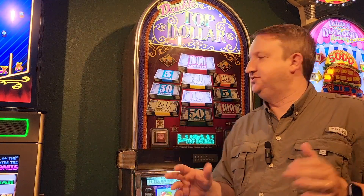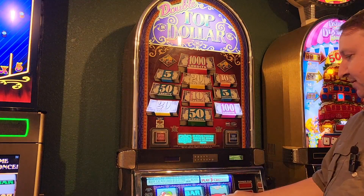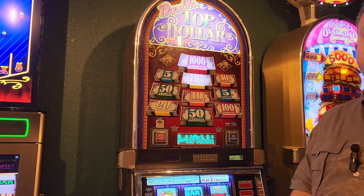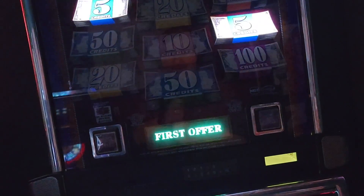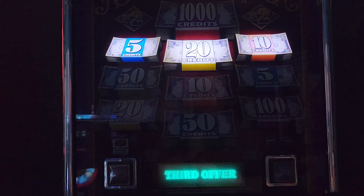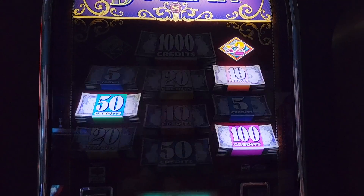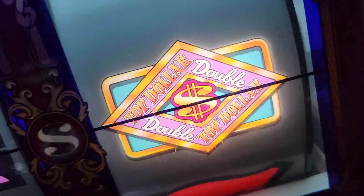Top Dollar is a bonus style game. When you get the Top Dollar symbol on that last reel you initiate the bonus round. Credit offers randomly appear up in the top box — it's like Deal or No Deal where you decide to try again or take the offer. You get to decide whether to be greedy and try for another offer or pocket that cash. It only gives you four offers, so once you reach that fourth offer you must take whatever it is. It's a very exciting bonus because you never know what's going to happen, which is probably why it's my hands-down favorite game.